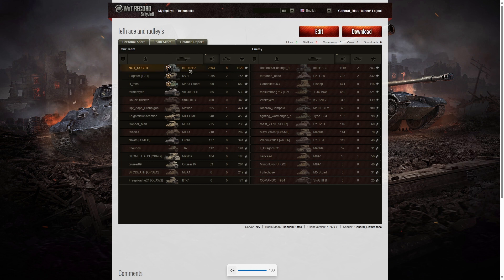Looking at the team score, he got the highest damage in the game with 2,393 hit points. The second-highest damage was the leFH on the enemy team who managed 1,119 hit points, and the third highest was the KV-1 on our team with 1,065. When it came to kills, the highest was Not Sober with eight. Two kills went to the KV-1 and the M41 HMC. On the enemy team, their Fifi got two kills and the Panzer T25 also got two.